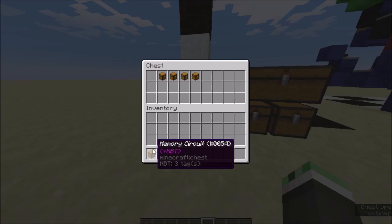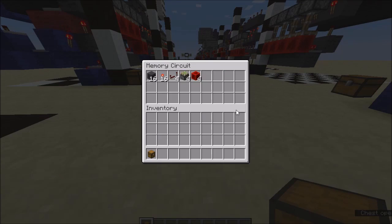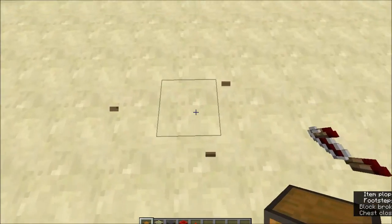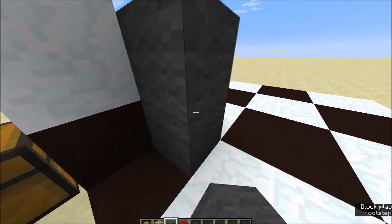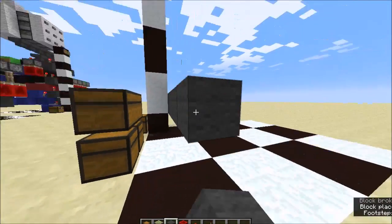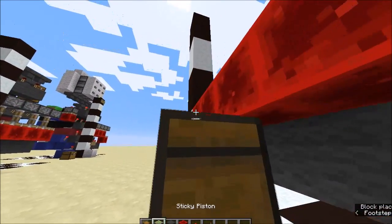The first thing we're going to do is build the memory circuit, so you're going to need all those resources for this stage. Starting out, I'm just going to put four blocks along like that — four redstone blocks along here.